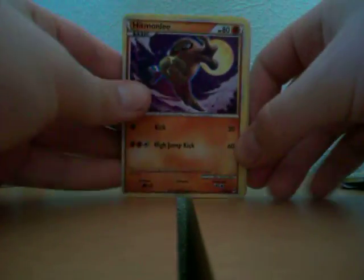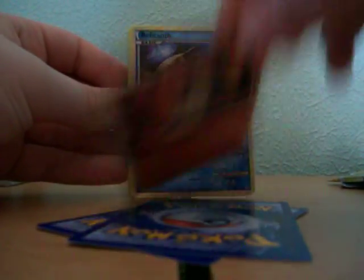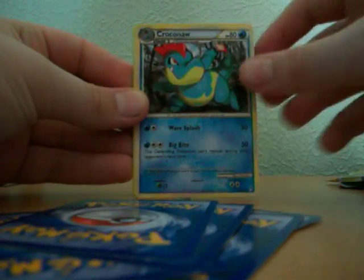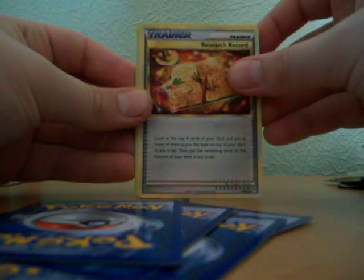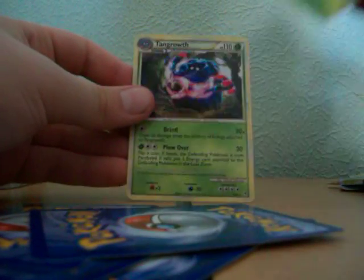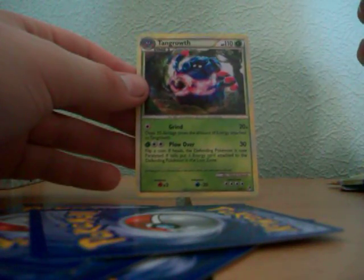This pack as well — Hitmontop, Flaaffy, Cyndaquil, Relicanth, Totodile, Seaking, Croconaw, Reverse Research Record, Leafeon Reverse, and a Rare — Tangrowth. I haven't got this one yet. Pretty much a bad pack though.